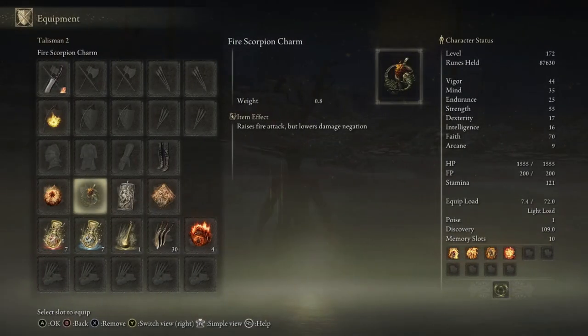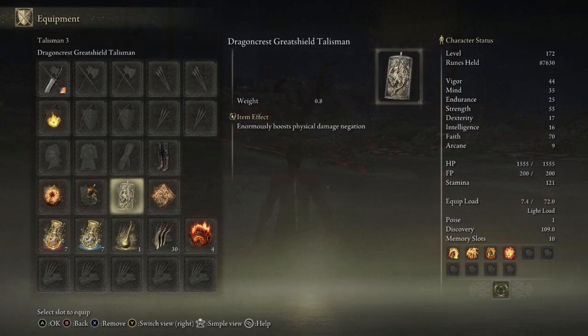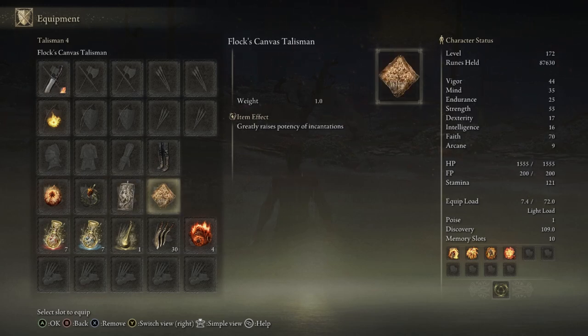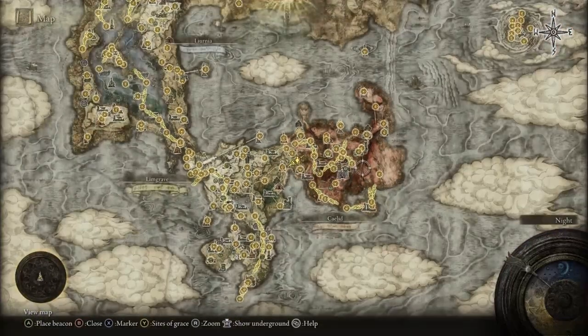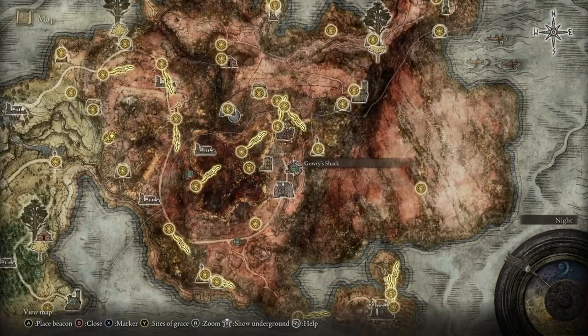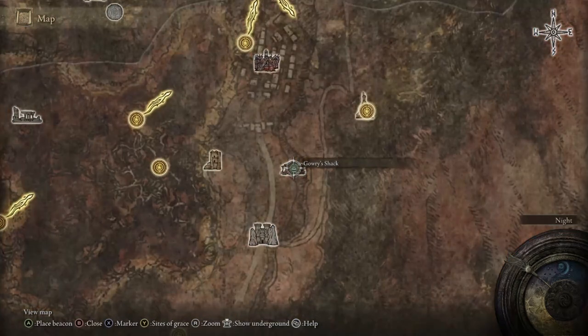For talismans, we'll be using Radagon's Scar Seal, the Fire Scorpion Charm, the Dragoncrest Greatshield Talisman — because we won't be using a lot of armor if you want to roleplay Kano, so this will help a lot — and the Flock's Canvas Talisman to increase the damage we'll be doing with incantations. For the Flock's Talisman, go see Gowry at the very end of Millicent's questline, once you're done everything in the Haligtree area. Talk to him, kill him, and he will drop that talisman.